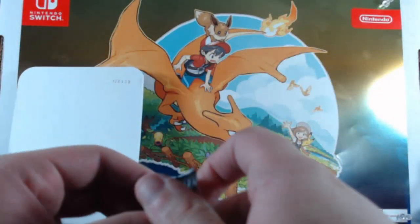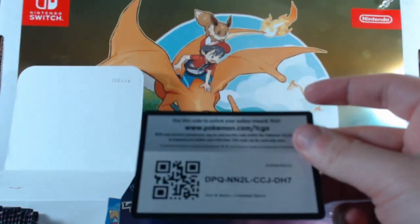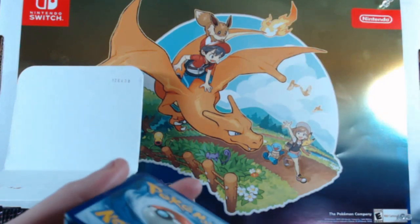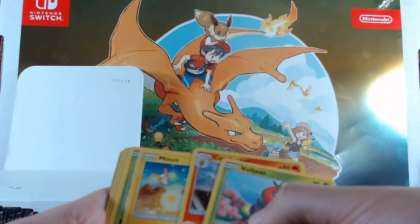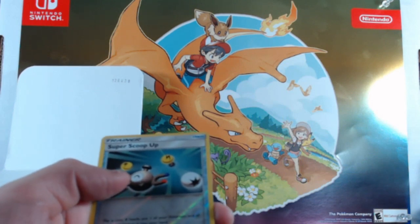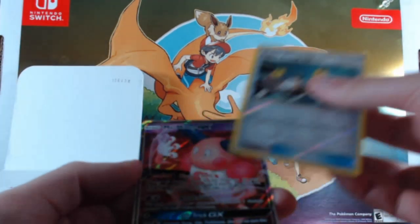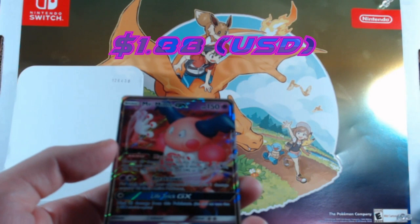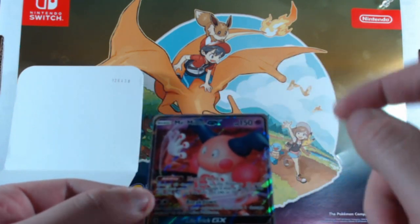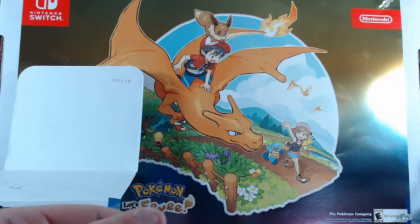We're officially halfway done. Hopefully since that Banette sent us off on a good note, it's a good omen for things to come. Volbeat, Combusken, Minun, Cacnea, Mudkip, Slugma, Beldum, Larvitar — Super Scoop Up as a reverse foil. Then we get a Mr. Mime GX — this dude always gave me the creeps, and still does a little bit even when I saw him in the Detective Pikachu trailer.